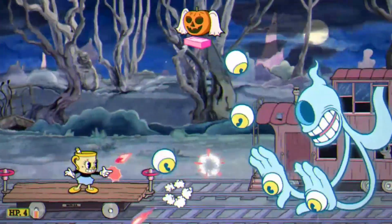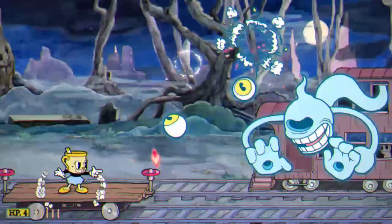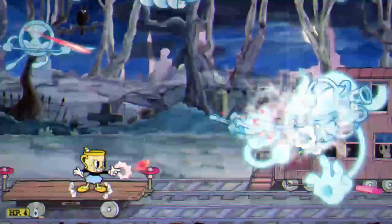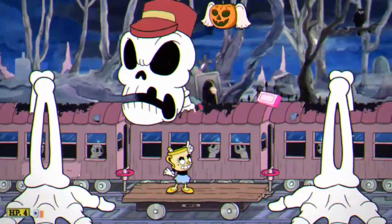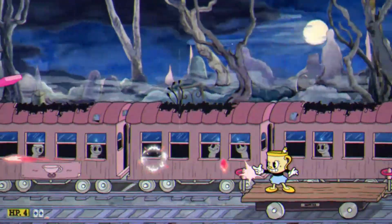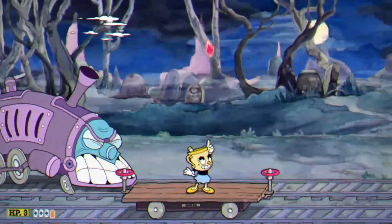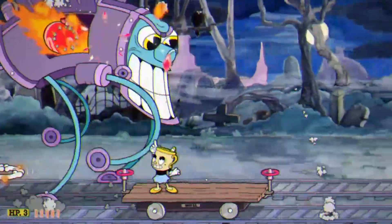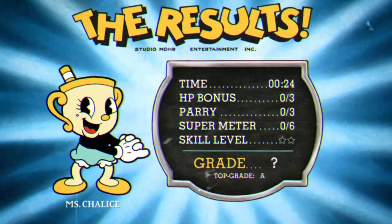Ghost Train gave me a pretty interesting experience. Crackshot did a great job dealing with the eyeballs in the first phase, and dash parrying the bricks falling from above is definitely easier than normal parrying them. I basically learned that dash parrying anything falling from above is just easier, while ground-level parryables are basically preference. Crackshot again proved to be the MVP, handling small obstacles like pumpkins and ghosts, and it's also pretty good at aiming at the weak spot in the final phase so you can focus on dodging. I'd say Miss Chalice makes this fight a little bit easier.